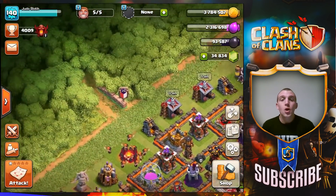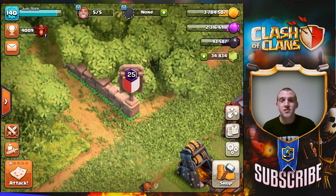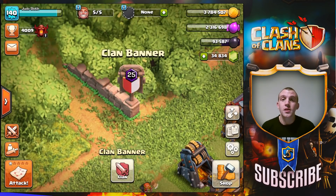Now over here is your clan banner that you get to display, and this is where the Clan Castle troops will come in when they get donated by your clan. So it's pretty cool — you get to show off your clan a little bit more.